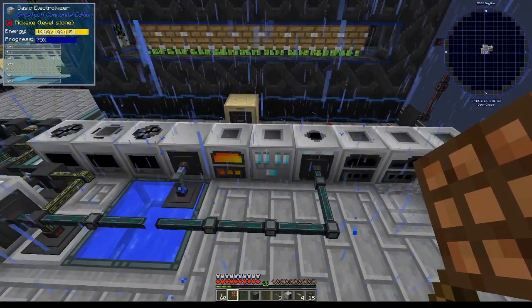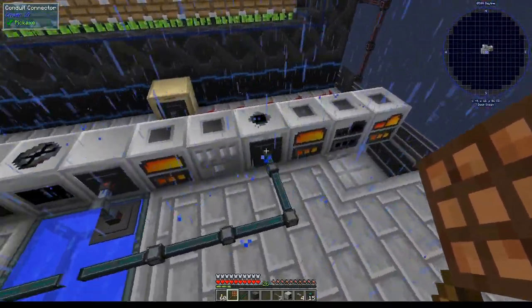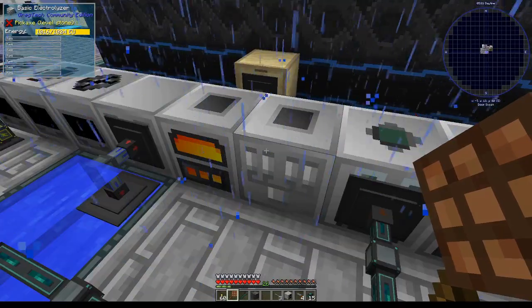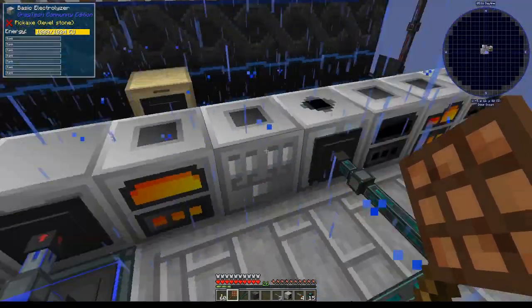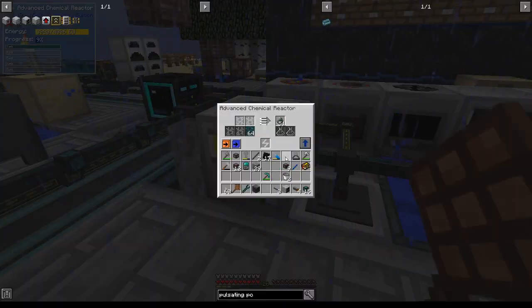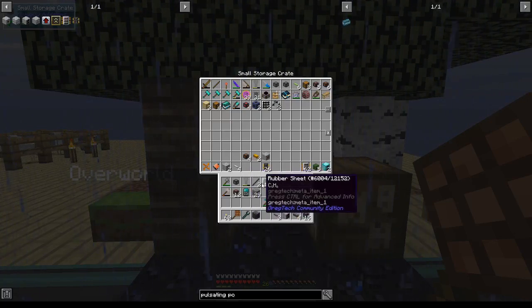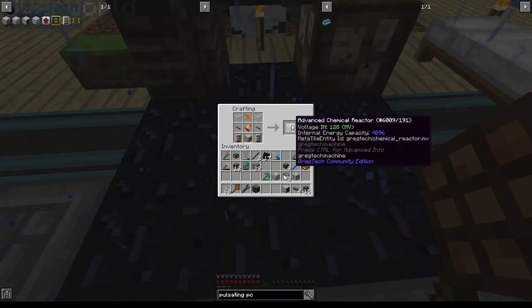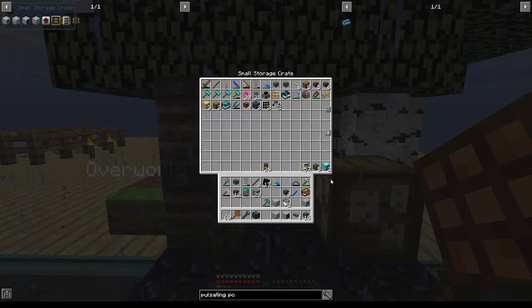I've done a bunch of calculations to determine that the only other machines I need to upgrade in order to support this amount of alloy smelting is to switch out the basic electrolyzer for an advanced electrolyzer, to switch out the two electric furnaces for diamond furnaces, and to add a second MV chemical reactor for clathrate. I happen to have already prepared everything I need: one advanced electrolyzer, one advanced chemical reactor, an MV CEF, and my two diamond furnaces.